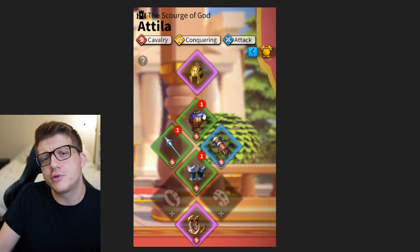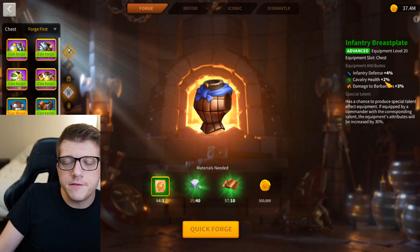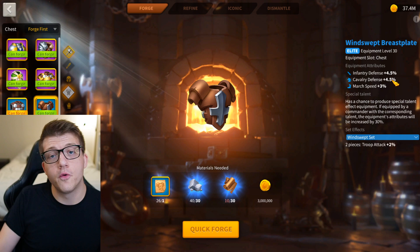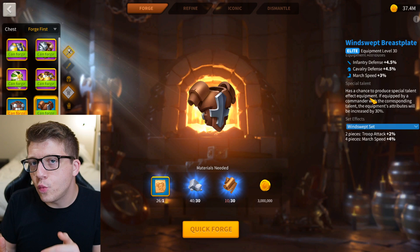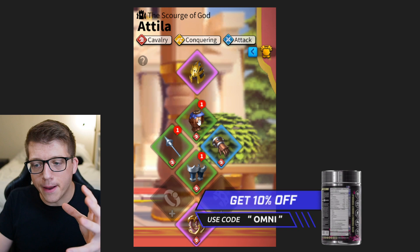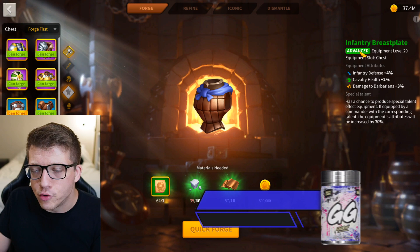On top of that, there's the Infantry Breastplate, which also has the cavalry talent. Yes, this does give you cavalry health, but it's a measly 2%, and you can easily make the case that the Windswept set is better here because it gives you more cavalry stats, and even better after you get the talent. It's literally called the Infantry Breastplate, not the cavalry breastplate. Again, I'm going to assume these stats were a little bit different before the rework.